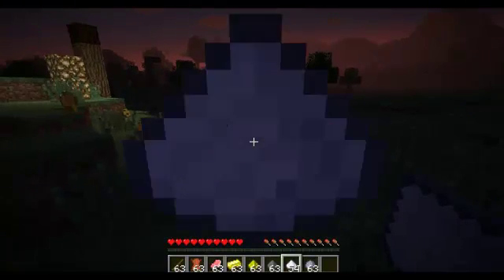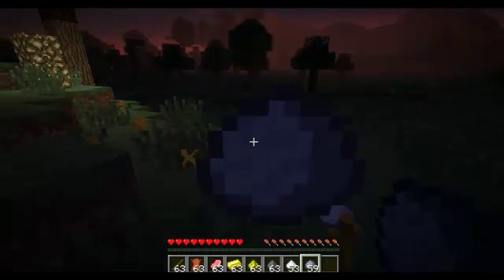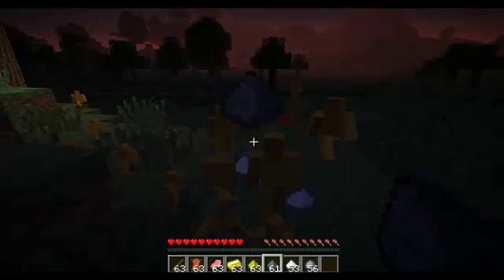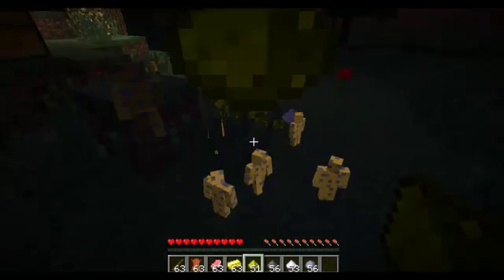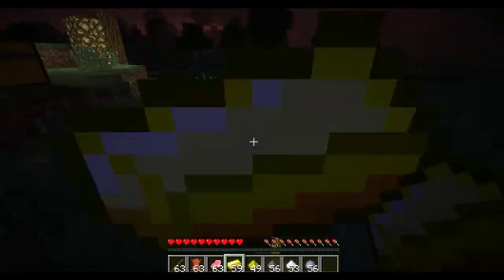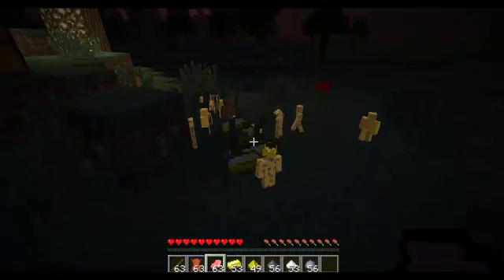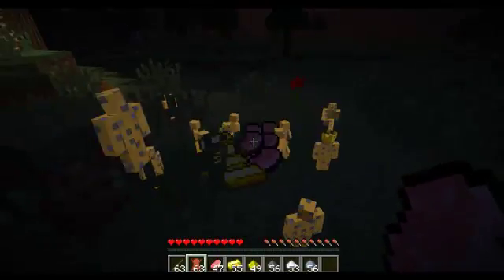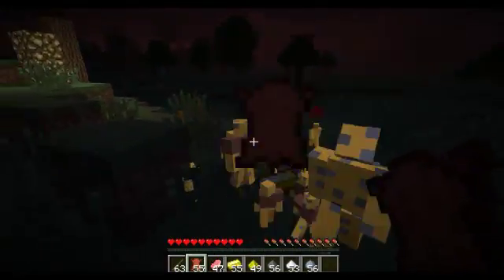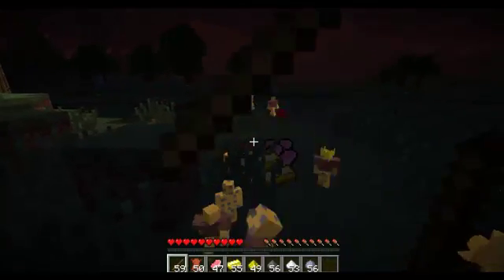Sugar lumps makes them go faster. Gunpowder makes them explode — I've already said that. Glow in the dark, as you can see there — it's pretty cool. Gold. Meat — I'm not sure if they're eating that. Armor and swords.